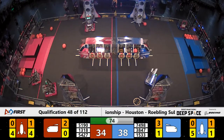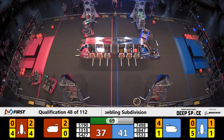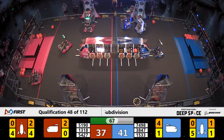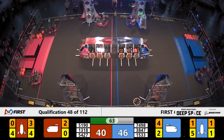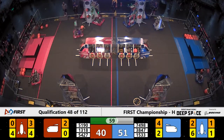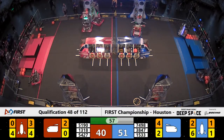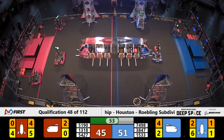Over here on the red alliance side, Green Hope Falcons placing cargo in on the two levels that are complete. We've got three pieces of cargo in — they need three more and two more hatch panels. Alliance partner Issaquah coming in with a hatch panel, putting it up and on. It's good — now we have four pieces of cargo in, we need one more hatch panel and then it'll all work out.